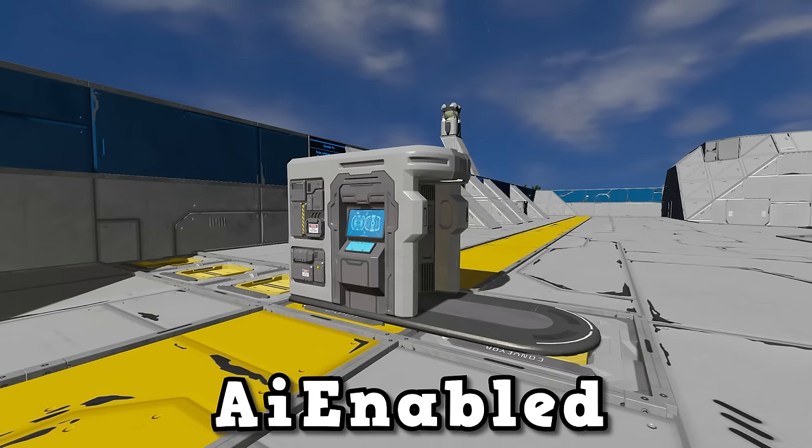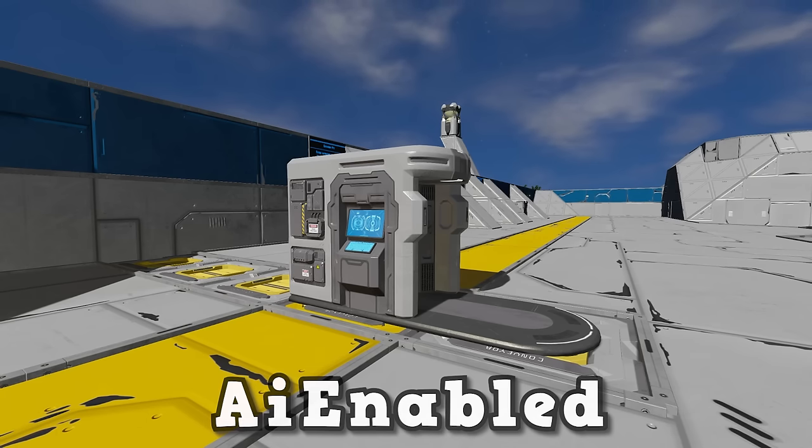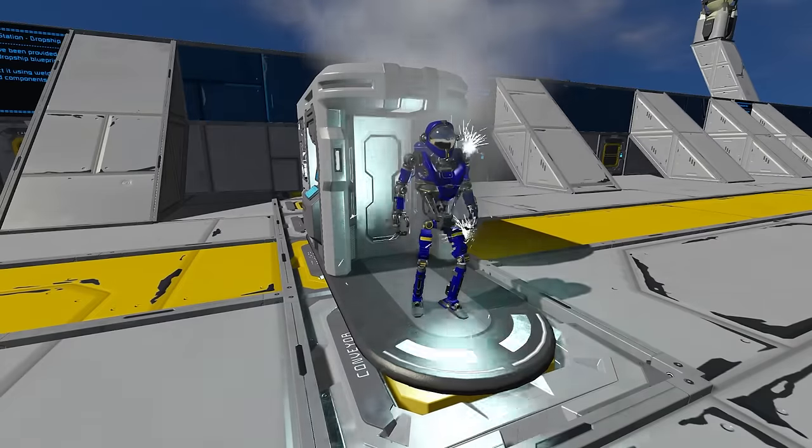The first mod we'll be looking at is AI Enabled. AI Enabled adds a new block called the Robot Factory, which allows you to construct yourself some AI companions. Now there are three different variants: Repair, Scavenger, and Combat. And once you've selected the variant, the model and the name of it, press Build and it will construct your own AI companion.